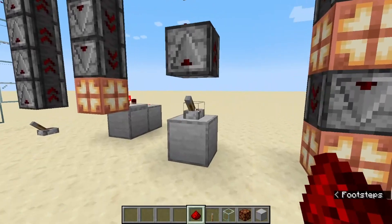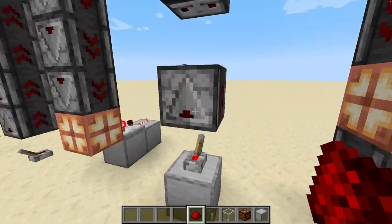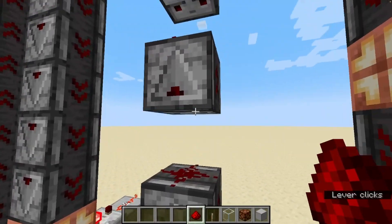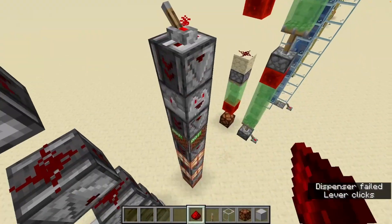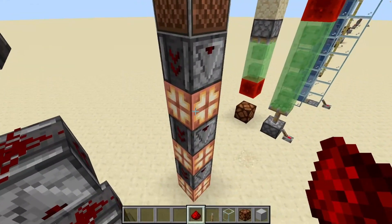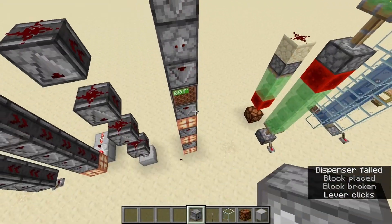The observer tower can also be simplified by putting different components in between all of the observers. In this case I have Redstone dust — the observers are still able to detect the change in the Redstone dust as it powers and depowers, and the next observer sees that and passes the signal all the way up. Same thing going down. You could use Redstone dust going down, or basically any other Redstone component like note blocks, lamps, dispensers — anything that changes with a Redstone pulse.